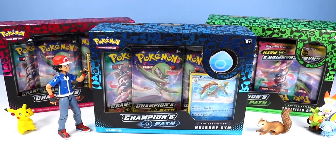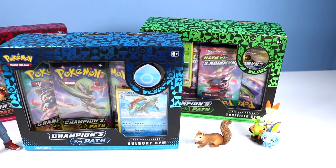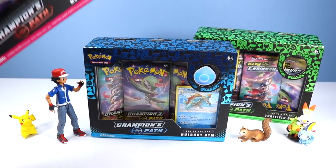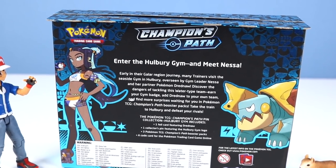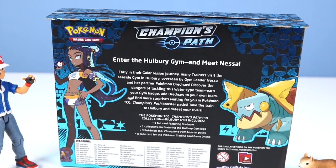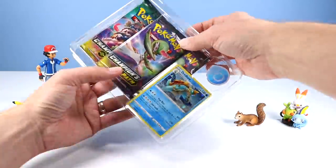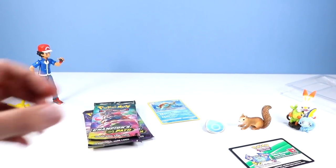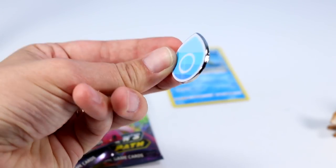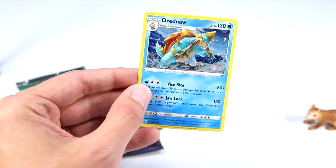So then we have some Champion's Path Pin Collection Packs. There's the Holberry Gym Pack, the Motostoke Gym Pack, and the Turfield Gym Pack - for some reason it's upside down. Each with three Champion's Path booster packs inside plus a pin. We'll go with the Holberry first - I like blue. Enter the Holberry Gym and meet Nessa. Many trainers visit the Seaside Gym in Holberry, overseen by Gym Leader Nessa and her partner Pokemon Dreadnaw. Inside the box we have a very nice water gem badge and our collector pin featuring the Holberry Gym logo. A code card and a special foil card of Dreadnaw.